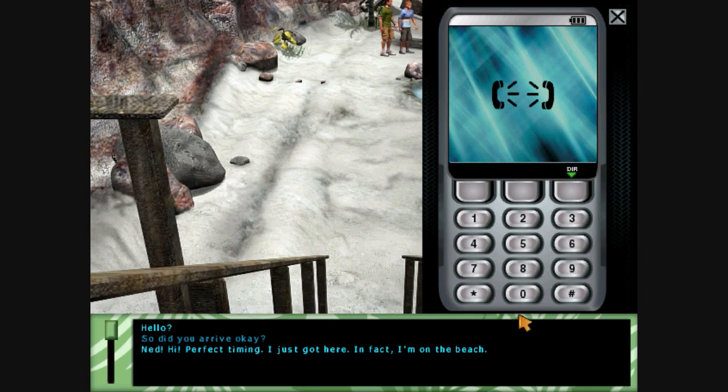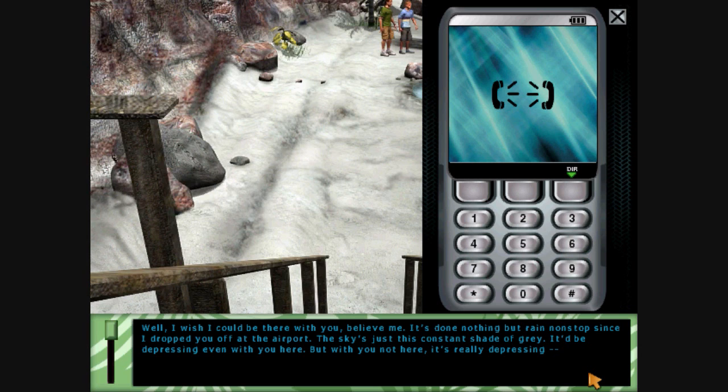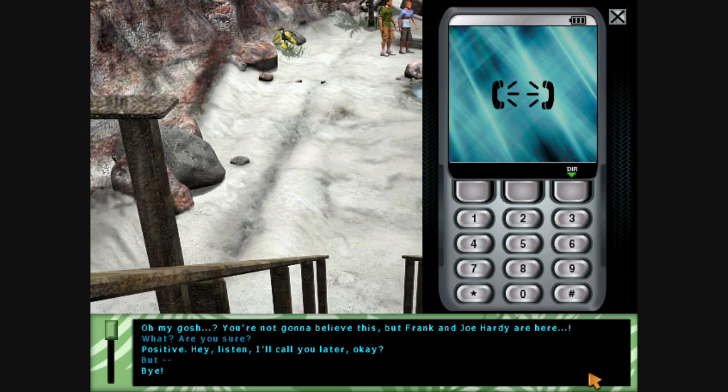Hello? So, did you arrive okay? Ned, hi. Perfect timing — I just got here. In fact, I'm on the beach. The bug doctor's on the beach? No, I have to collect shells and make a necklace before I can get the keys she's left for me. It's a long story. Well, I wish I could be there with you. Believe me, it's done nothing but rain nonstop since I dropped you off at the airport. The sky is just this constant shade of gray. But with you not here, it's really... Oh my gosh. You're not going to believe this, but Frank and Joe Hardy are here. What? Are you sure? Where? Positive. Hey, listen, I'll call you later, okay? Bye.